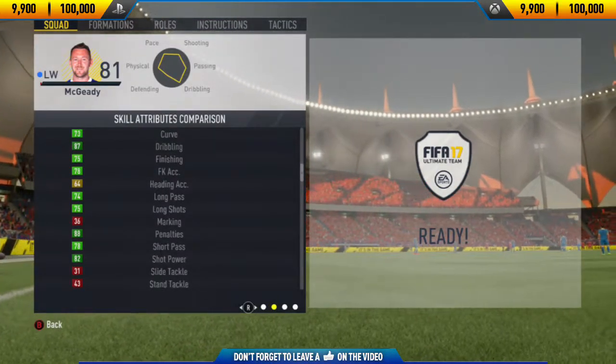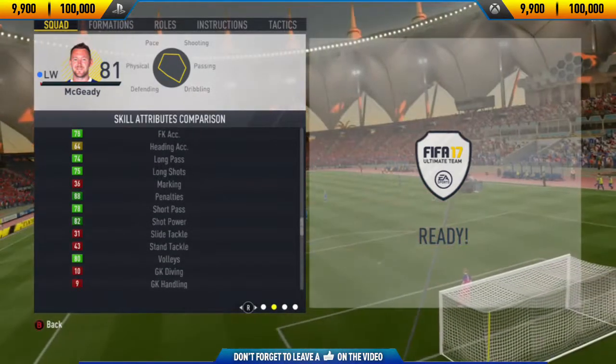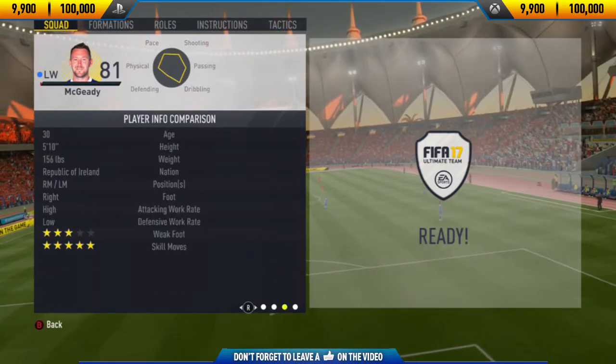His normal card is usually a right midfield, but his inform is a left midfield. So if you do want to go and pick this guy up, his price range on both Xbox One and PlayStation 4 is 9,900 to 100,000 coins.